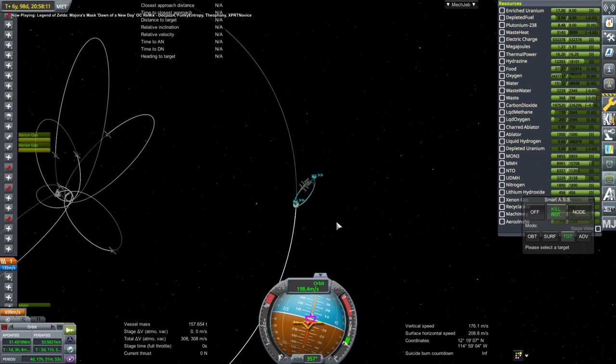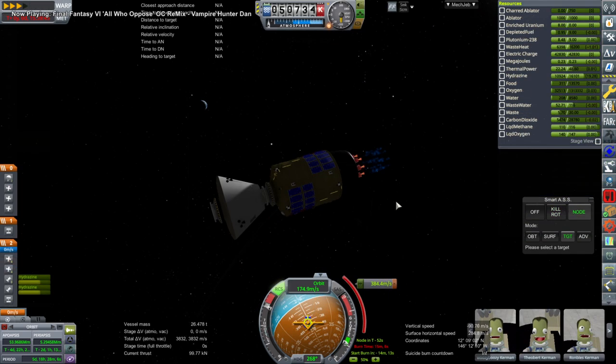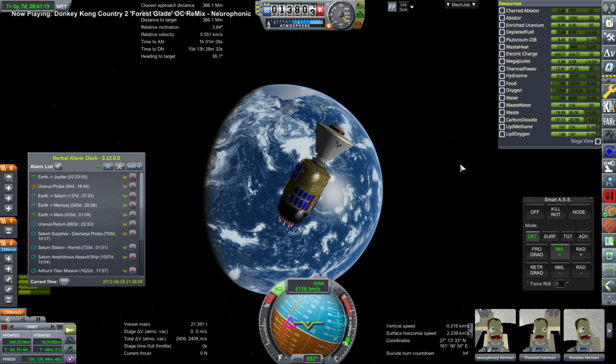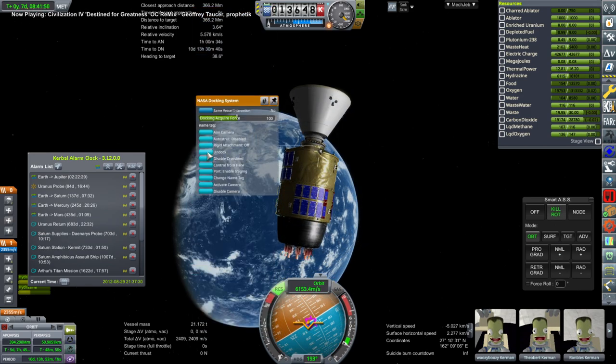We brought our crew onto Lynx and transferred the supplies over — we don't want to carry the supplies in the candle stage anymore. We only kept enough food, water, and oxygen for the transfer back. We've got Woozy Boozy and two generic Kerbals. Woozy Boozy was a tourist, and Theobert and Rombles were automatically generated Kerbals.